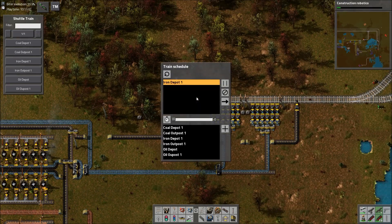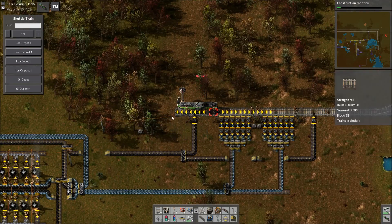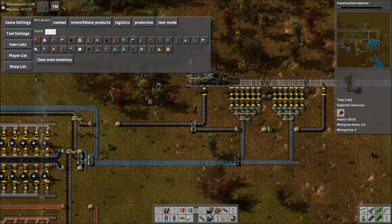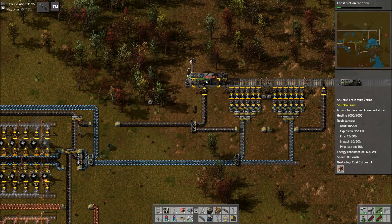The shuttle train arrives — that's really nice, you can call it to whatever station you want. Now if I hop in here, let's say we want to go to Cool Outpost 1. Obviously this won't work here because we're facing the wrong direction, so you would either need a turnaround, or you could just grab some more engines and build a double-headed train.